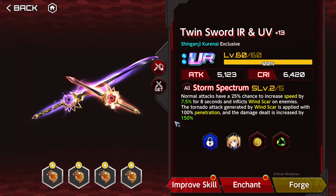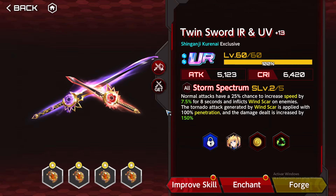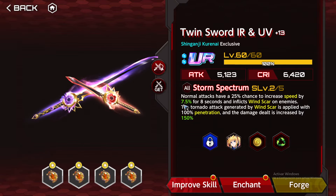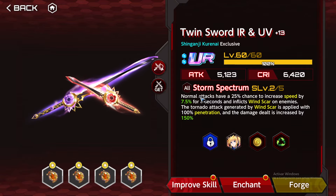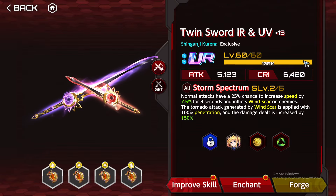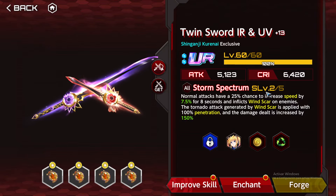The damage is going to increase by a lot and it's definitely worth using. Do you need this weapon? Actually no — she has a ton of great weapons and you can go with whichever you want. This is definitely the strongest for VR because of penetration. I have been using Dainsleave and it's performed just as well at S level 2. Obviously this will outperform Dainsleave at 5 out of 5, but it's not necessary.